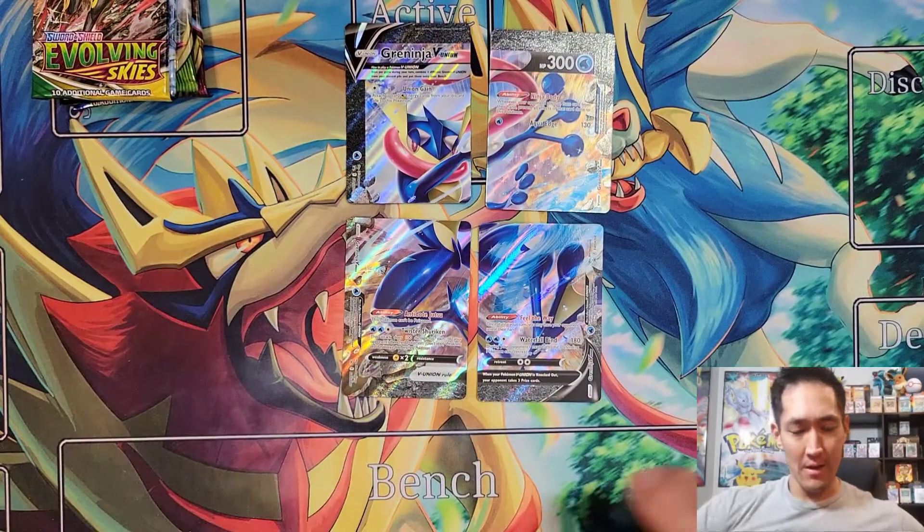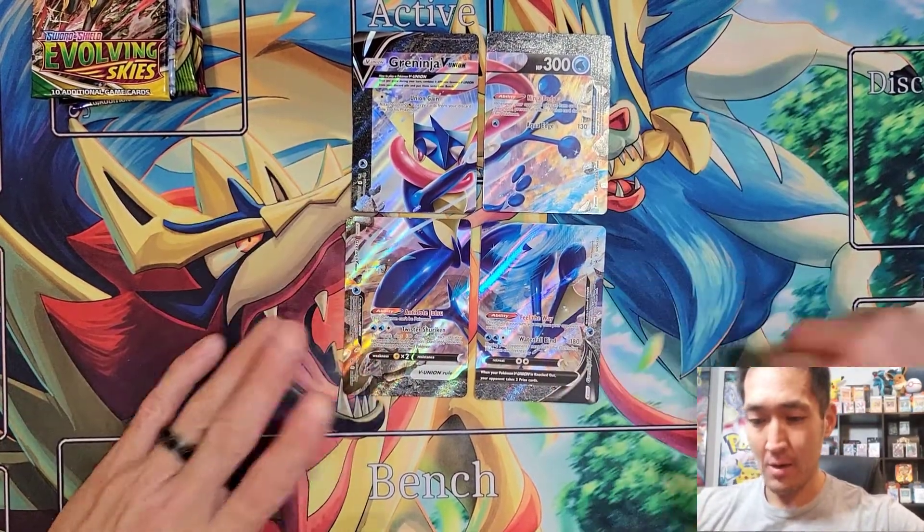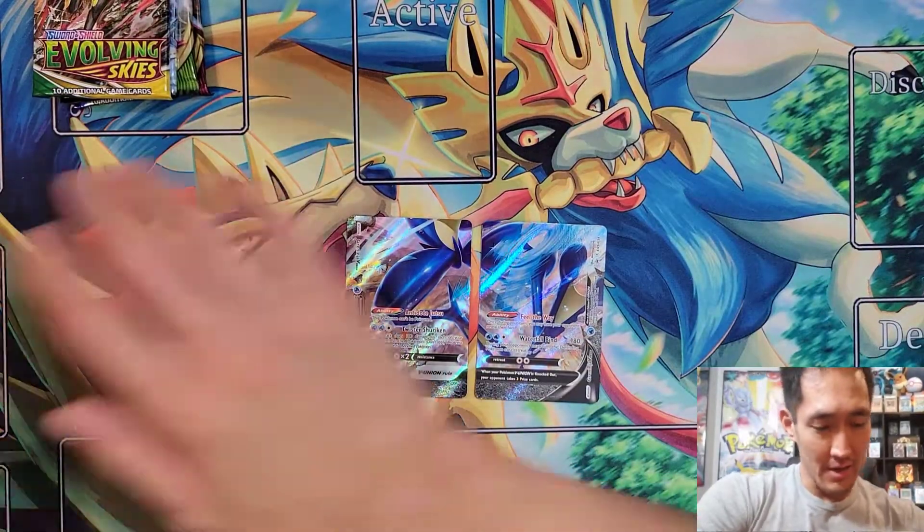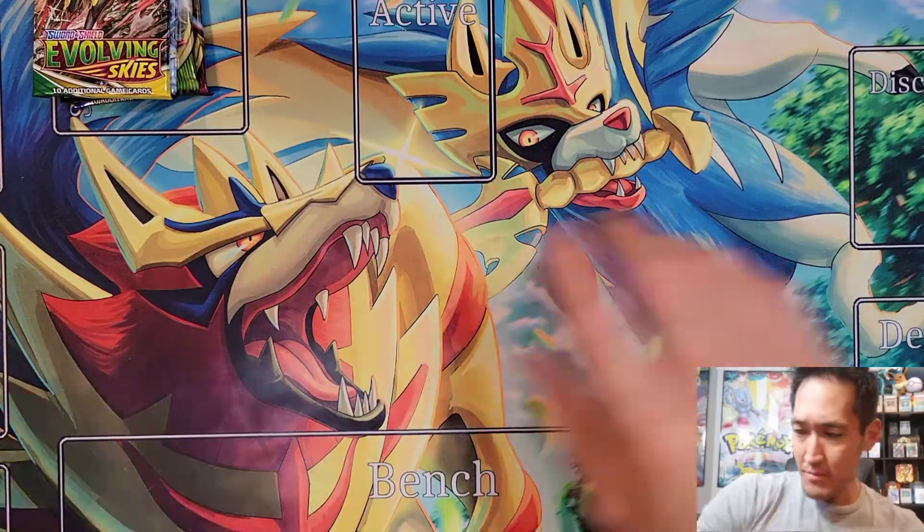Twister Shuriken does 100 damage to each of your opponent's bench Pokémon — that's fantastic, especially with all the Rayquaza and one-prize decks popping up now that ADP has rotated. That is a really beautiful card — there's like rocks smashing through the border, as if he's erupting from a mountain. So that is Greninja V Union and the four promo pieces.